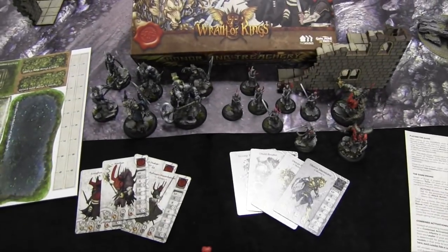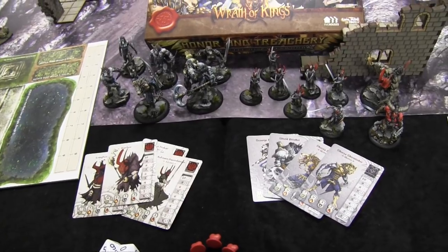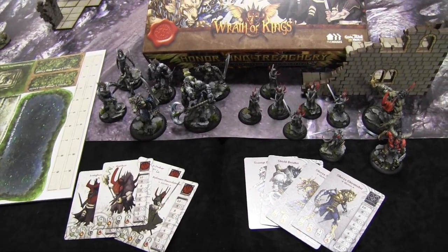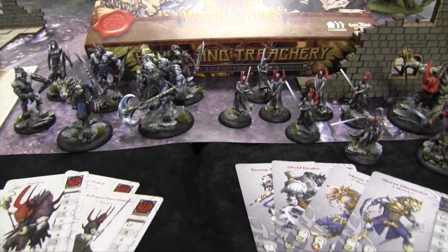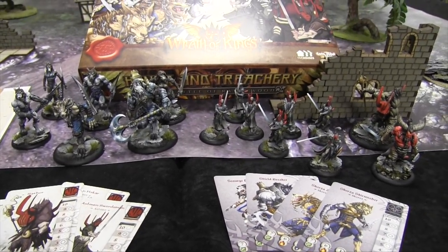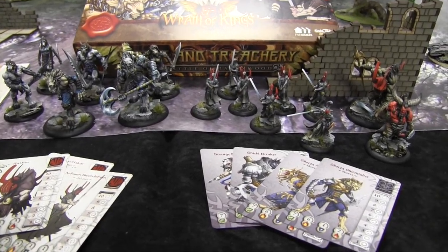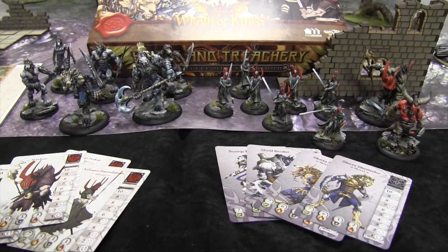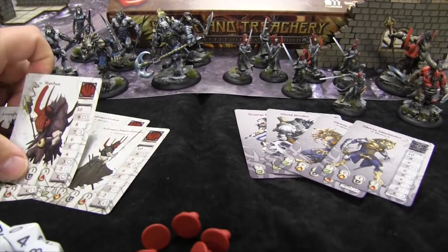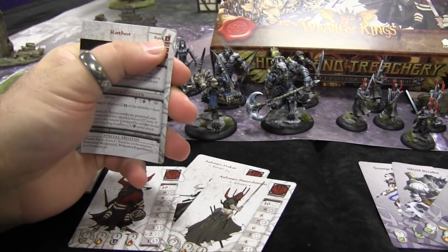For basic force construction: if you're picking an army, the smallest size game is called a patrol, and it's almost like a point-free system — you have slots to fill instead. In a patrol you can have two ranks of leaders, twelve ranks of infantry, and two ranks of specialists. When you look at a card you can see rank, base size, actual size, and deployment zone at the back.